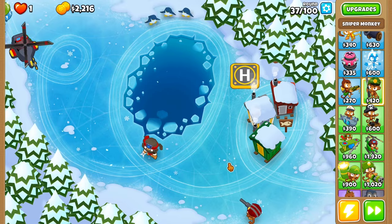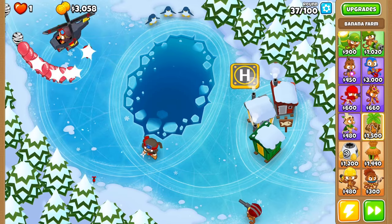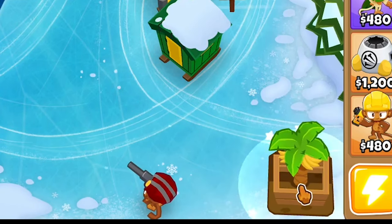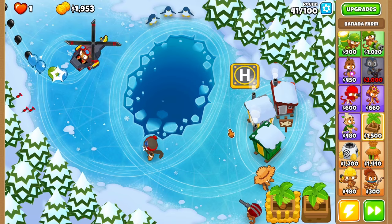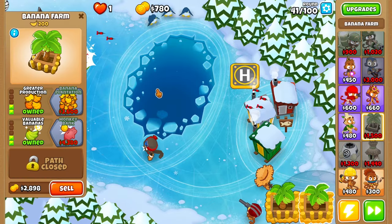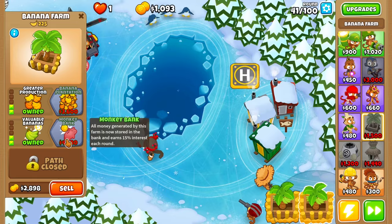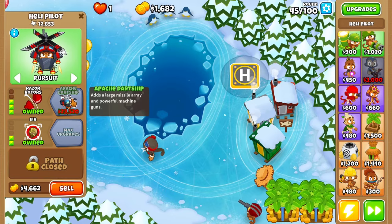I want to start farming right now without a doubt. I'll set one right here and use a power-up to place a banana farm. The MOAB got absolutely eliminated. I just want to start farming very quickly. I'm probably going to do a 4-0 with each banana farm. Actually, instead of that I probably want to get the apache dart ship — that can carry us until like round 90.